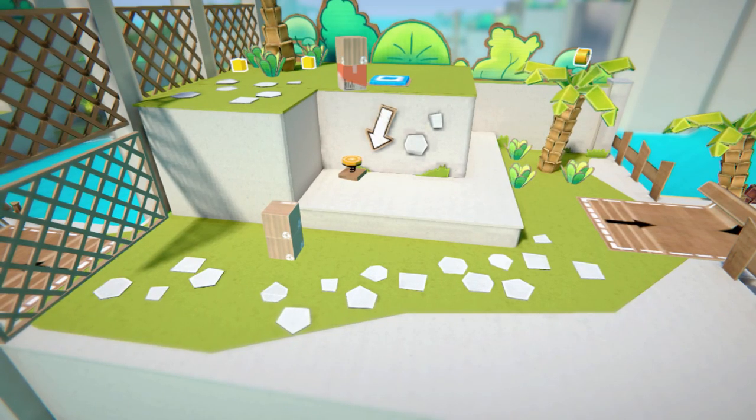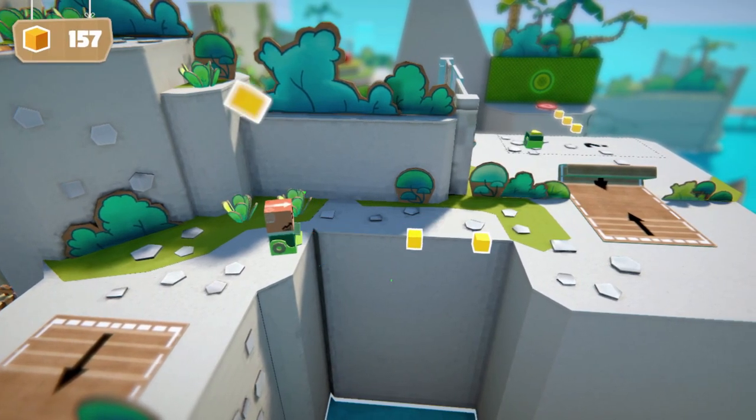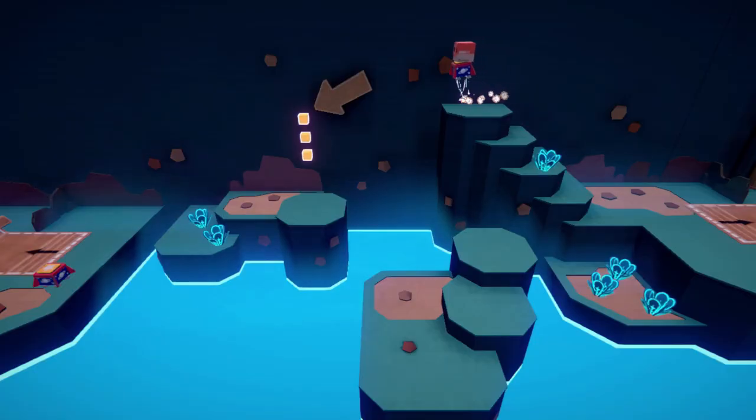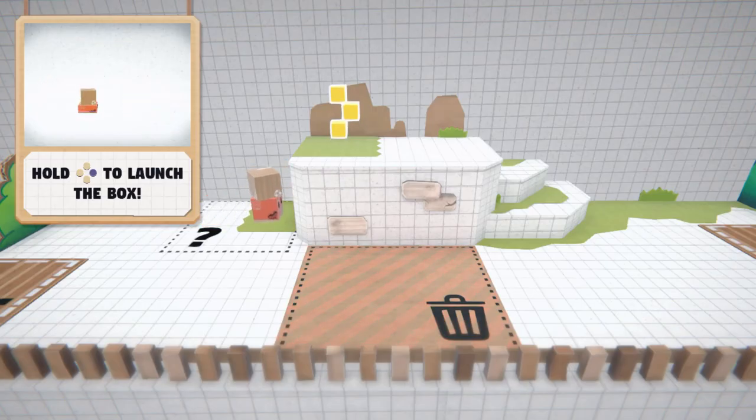The mechanics are pretty simple — you have the ability to pick up boxes, stack them, and jump. Along the way you'll come across boxes that have special abilities, like being able to pull objects towards you as well as hover in the air. You'll also have the ability to do a short dash as well as being able to throw the boxes a short distance.